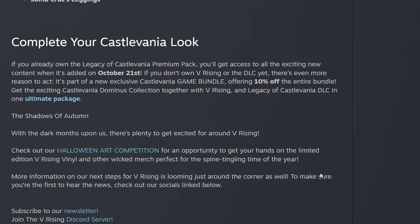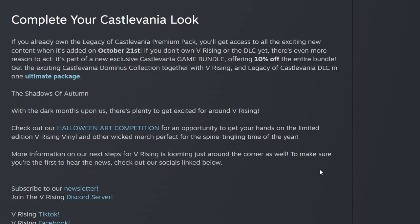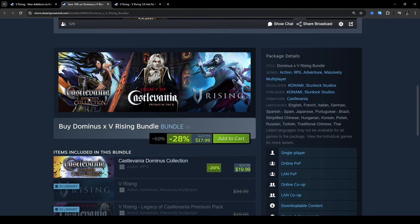Complete your Castlevania look. If you already own the Legacy of Castlevania Premium Pack, you'll get access to all the exciting new content when it's added on October 21st — hey, that's today! If you don't own vRising or the DLC yet, there's even more reason to act. It's part of a new exclusive Castlevania game bundle, offering 10% off the entire bundle — including the Castlevania Dominus Collection together with vRising and the Legacy of Castlevania DLC in one ultimate package. The whole thing together is about $17.99.